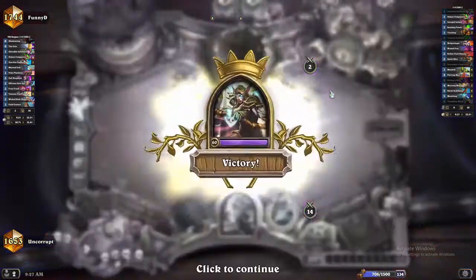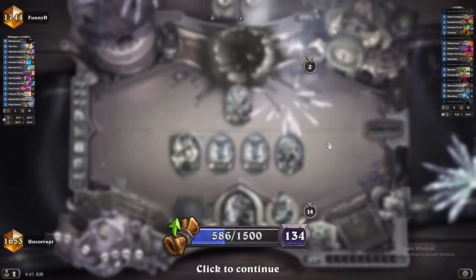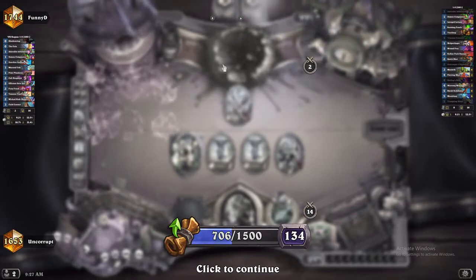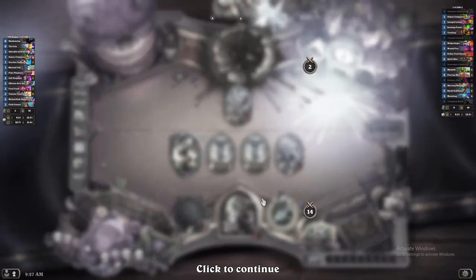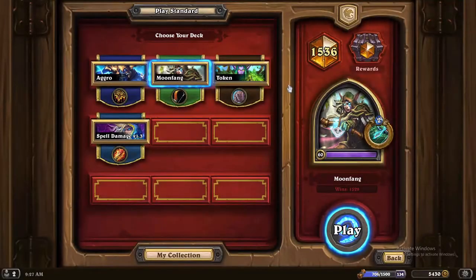Definitely a long game right off the bat. I kind of question if that was the correct line of play — allowing our opponent to stall the game out when he was really just looking for a combo with Alexstrasza, plus Wicked Blades and Sinister Strikes for face damage. But he just never had a lot of cards in hand, so I felt it was okay to let him delay and just do chip damage on his face. If you disagree and think a better line was better, leave it in the comments.